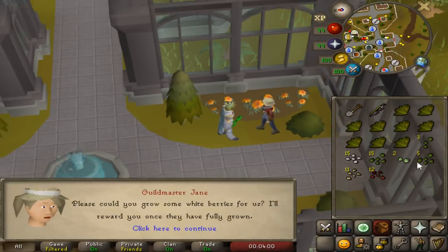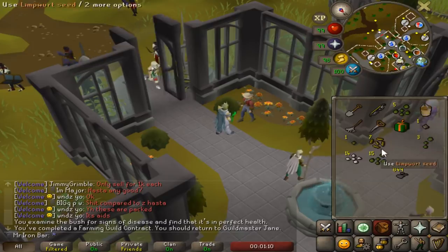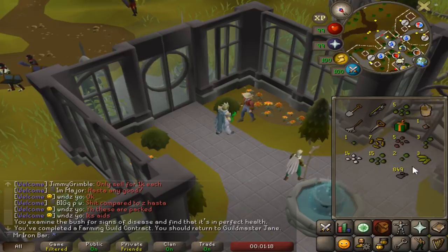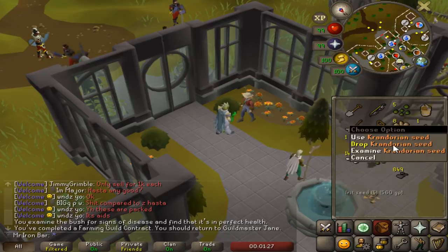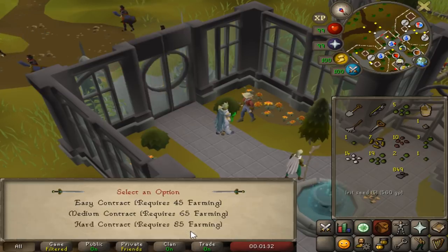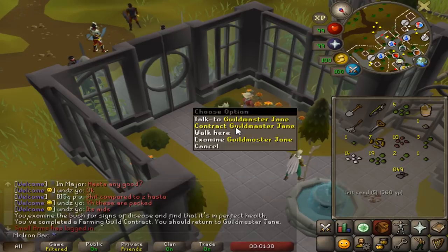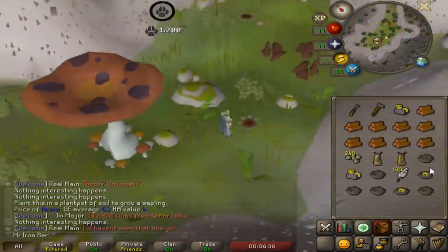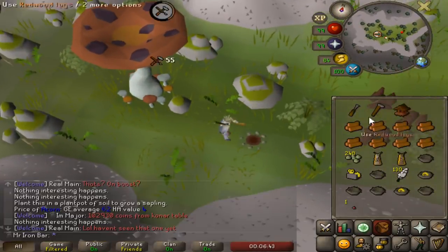After doing farming contracts for a bit looking for the seed, I realized these contracts are insanely rewarding. If you plant like you normally would and it happens to be a contract, you get your normal crops and also the seed box which gives you so many seeds - sometimes like seven or ten herb seeds, which are really good. It's insane especially for ironman accounts, and for anybody struggling to get farming supplies: if you aren't doing these contracts you're missing out on a lot of free XP.